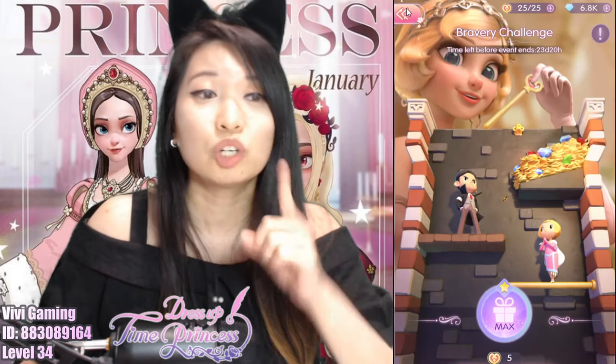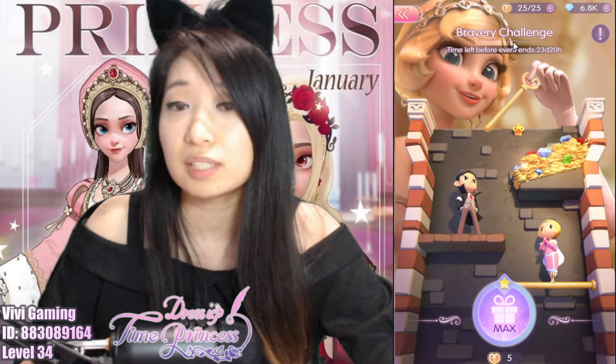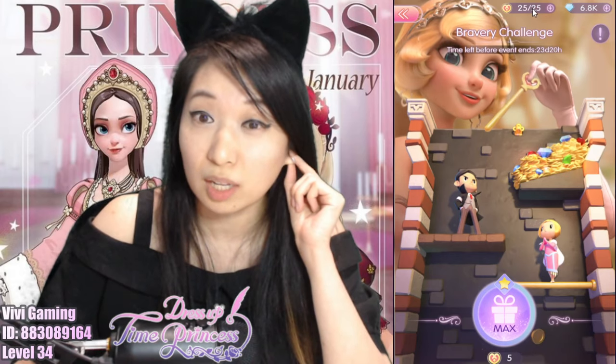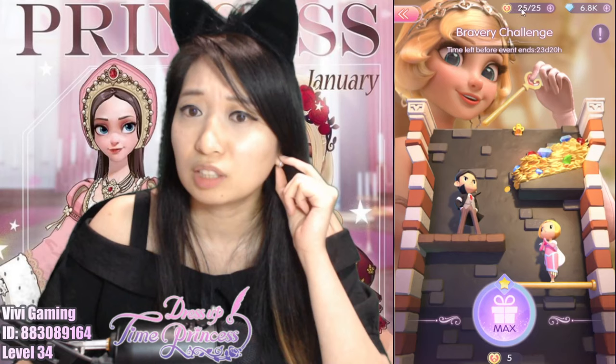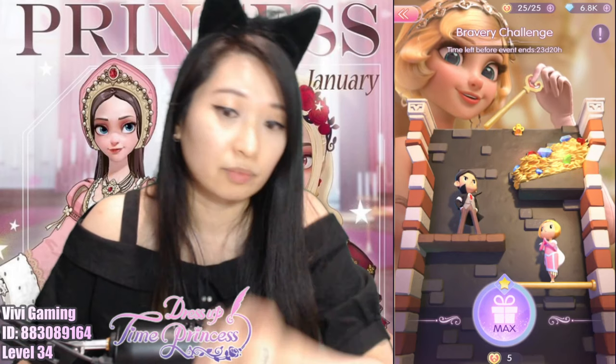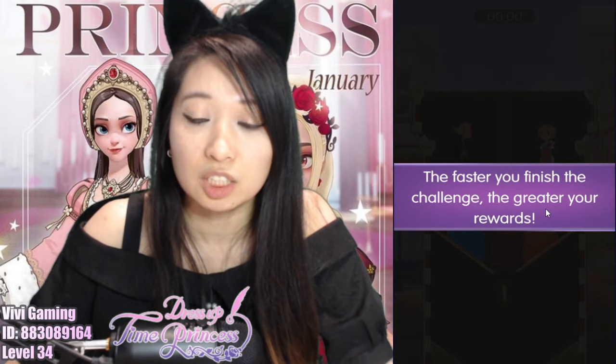You know what? Let's see if you can do better than me. The game is Dress Up Tiny Princess — I'll download it and see if you can beat me. Alright, let's start this up, it costs 5 of these energies. You get 25 energies and it refills itself every 12 minutes. The faster you finish the challenge, the greater your rewards. And you know what? You can sort of cheat because you can see what's going on in the background.